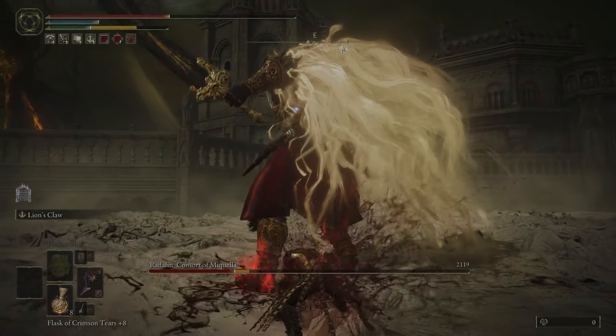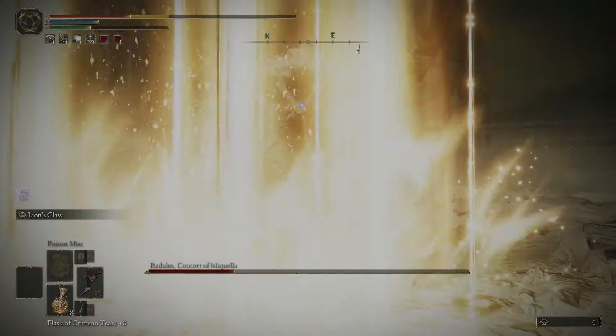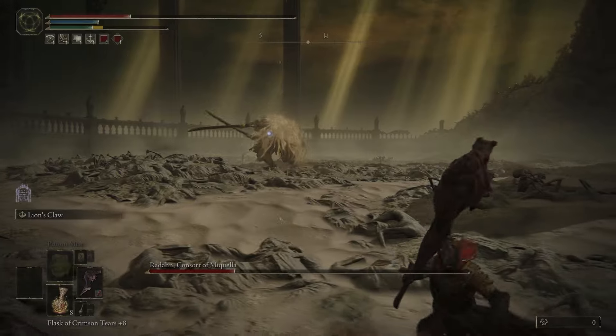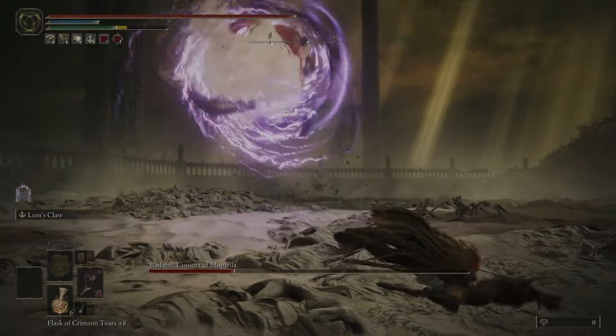And then if you dodge that earthquake, you can punish with an attack of your own. He's about to do the charge attack again, and this time I dodge into it. Before I dodged to the side, but both results were the same — I didn't take damage — so pick whichever one you want to do.